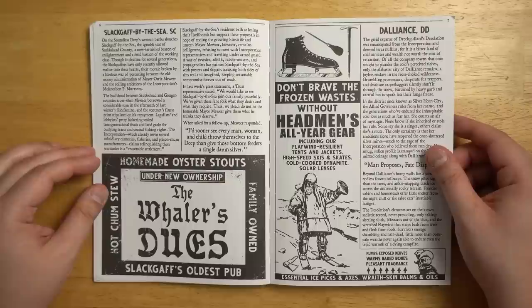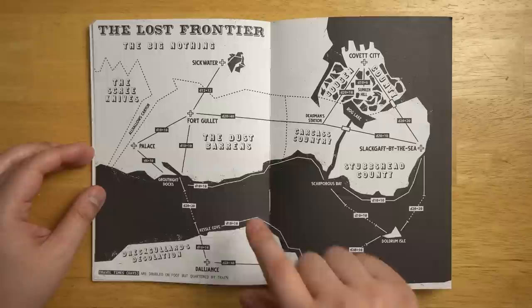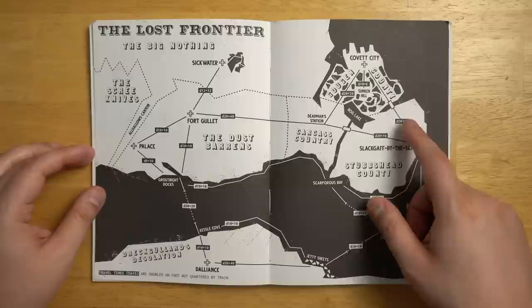Other locations include Slaggaff by the Sea, Dalliance, Fort Gullet, Sickwater Oasis, Alt-Hallow Canyon, the Western Expanse. We have a map right here with the different regions and the major locations that you can visit. These numbers in between are the number of days on horse that it would take to get there, and if you are going on foot then you would double that time and you would quarter it if you could get there by train.